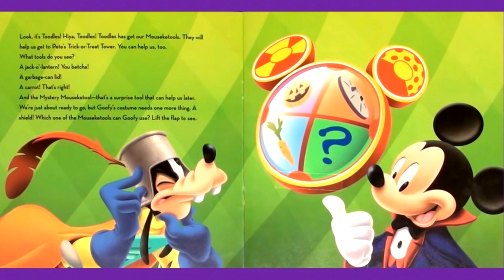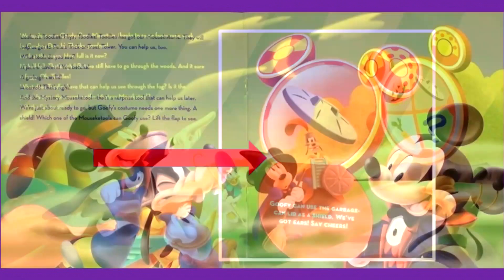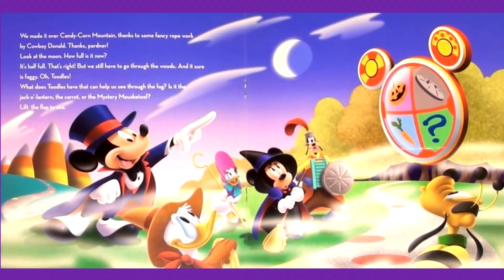We're just about ready to go. But Goofy's costume needs one more thing — a shield. Which one of the Mousecatools can Goofy use? Lift the flap to see. Goofy can use the garbage can lid as a shield! We made it over Candy Corn Mountain.